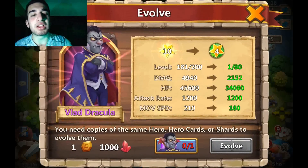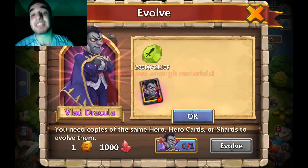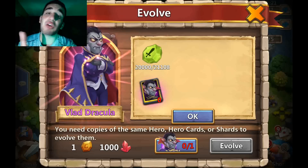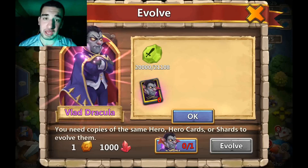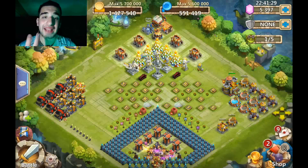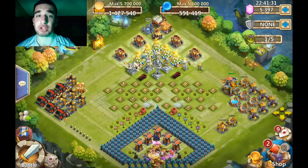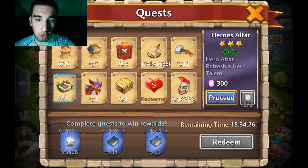I want to evolve this hero so bad, but I can't spend 20,000 shards. I only have 21,000 shards. I don't understand how some of you out there would spend 20,000 shards just to evolve one hero. Shards take way too long to get that many. Anyways, that was absolutely insane - we got to get this talent roll going.